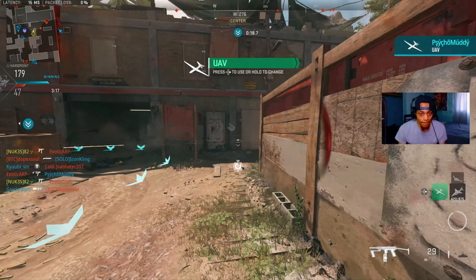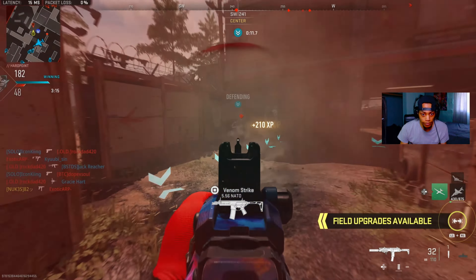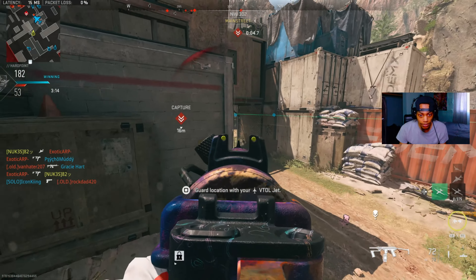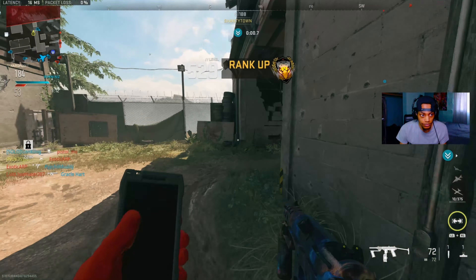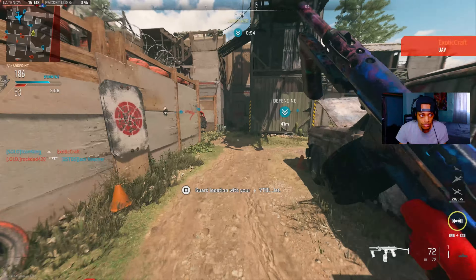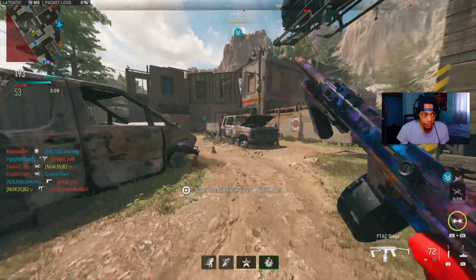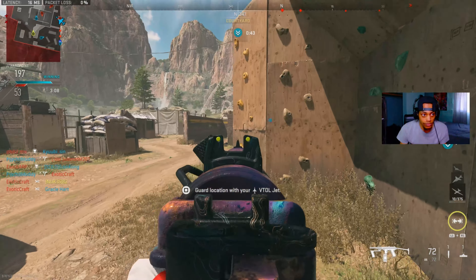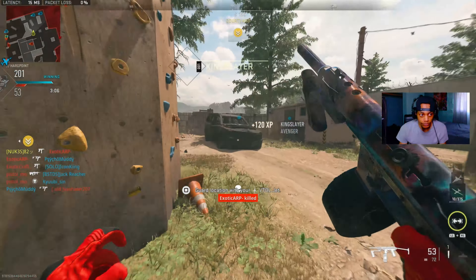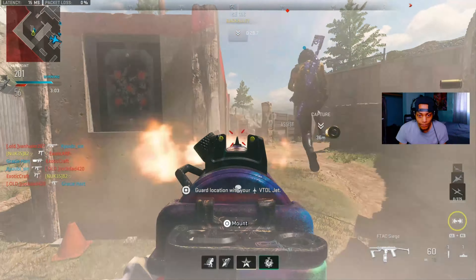Look — drop shotting, drop shotting. Got to throw flashbangs. Look, drop shotting, drop shotting. Worst Call of Duty players I've ever seen. They're on the ground. This dude standing in the damn corner. Look at this dude. I don't know what he was doing.